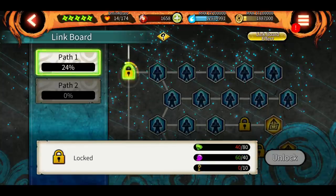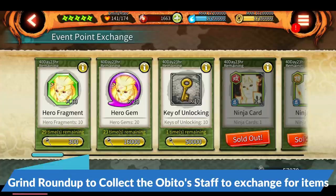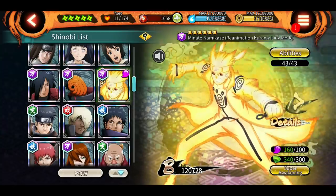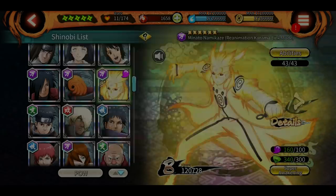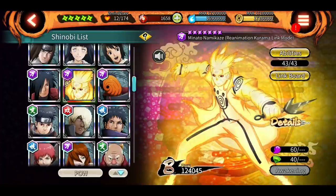What you need to do is grind Roundup and collect points, then exchange them to buy hero fragments and these purple gems. Once you do that, you will awaken the shinobi to six stars as usual using hero fragments. After that you'll need some more hero fragments and purple gems to awaken the shinobi to seven stars.